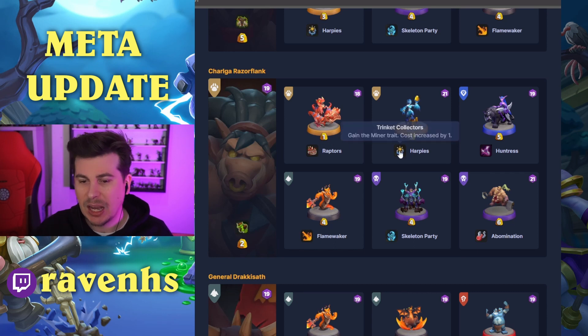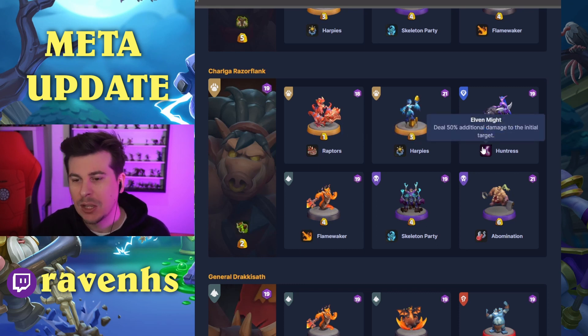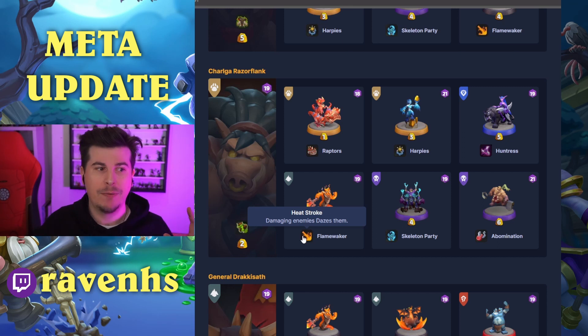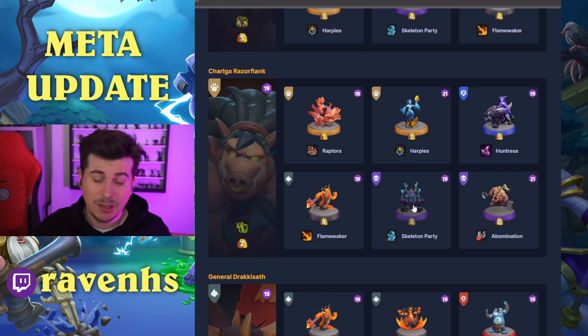Harpies with Trinket Collectors can deal with Dark Iron Dwarf in the middle whilst still mining, so they feel very powerful even with the increased cost. Huntress — we know that's good. Flamewaker with Heatstroke, which dazes enemies on damage — I think Flamewaker is very powerful but more in PvE, so I'm surprised to see it here. Skeleton Party summons five Skeletal Mages who guard the deploy location — you can dump them down and put things in the way of your opponent's pushes.